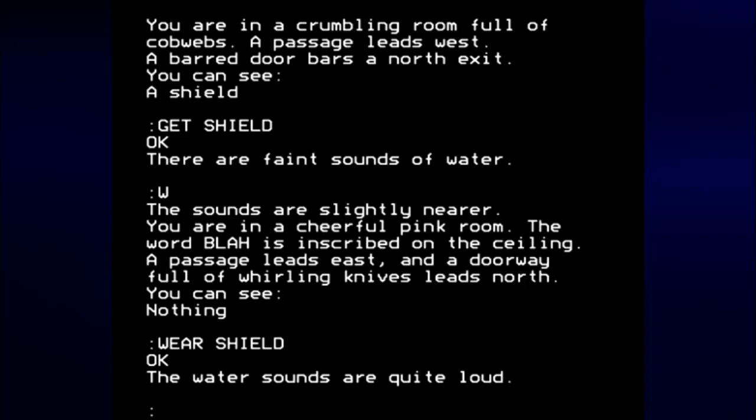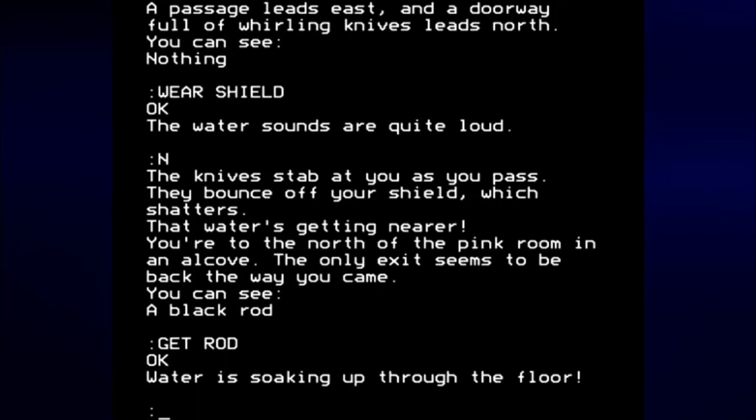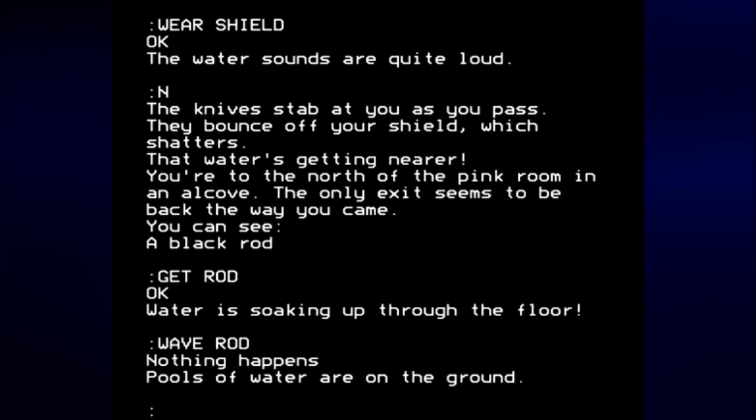I wonder how you ended up in this area to begin with — the game never says. I guess you're just supposed to use your imagination. Anyway, let's go north. Let's get the rod. And let's wave the rod. Nothing happens. Pools of water are on the ground. We don't have much time, and I think the only hint of anything we're supposed to do was the word 'blah' on the ceiling in the pink room. Let's say 'blah.'